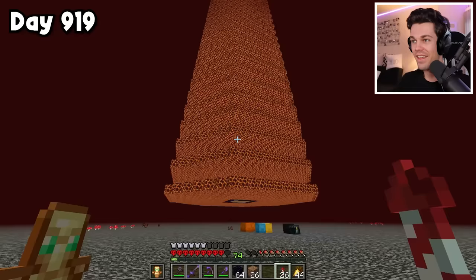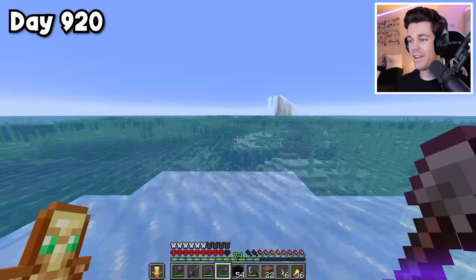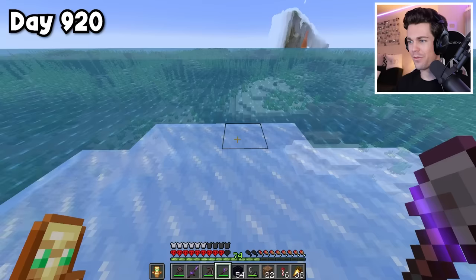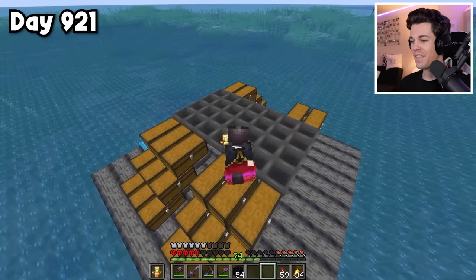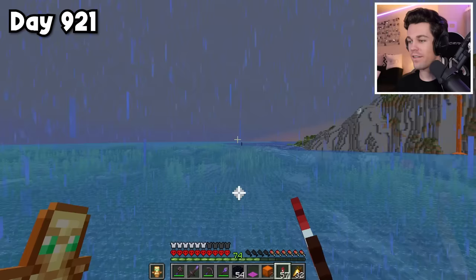And now the only thing left to do is fill all of this in with magma — this is going to be a while. Just like that, I have the entire tower all done, all 34 platforms. Now I have to find the coordinates I marked for the farm — luckily Frostwalker makes traveling on the ocean super easy. Now that we have the portal complete, it's time to start working on the collection system. I can place all my carpets and build a glass box around the entire thing, and it's all done.